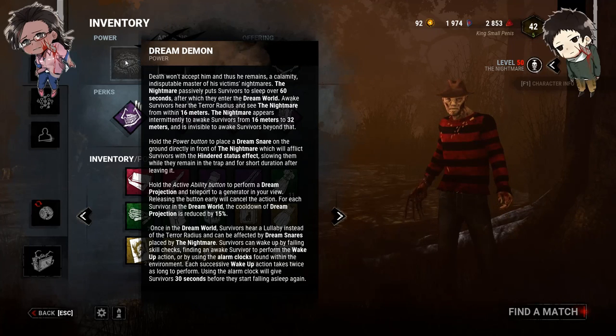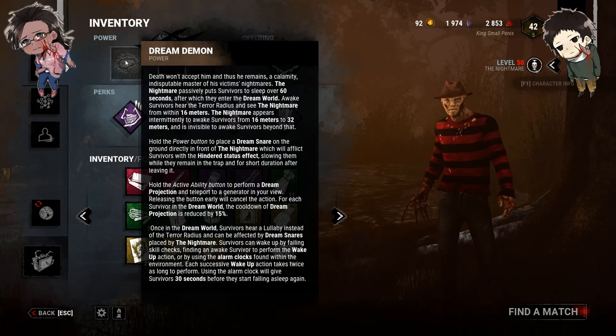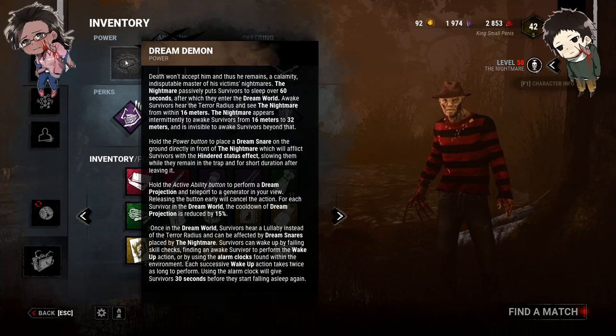Survivors get alarm clocks they can use to wake themselves up. If they wake themselves up using these alarm clocks, they can't fall asleep for another 30 seconds. Survivors can still wake each other up by doing the snap, snap, clap, clap, but every time they do it, it takes twice as long every single time. They can also wake themselves up using failed skill checks.